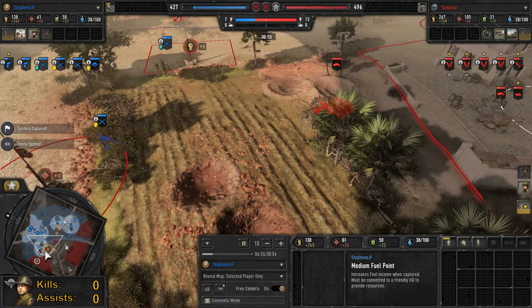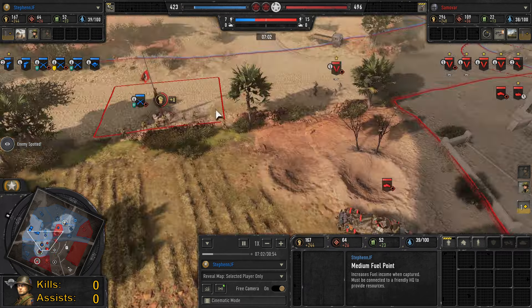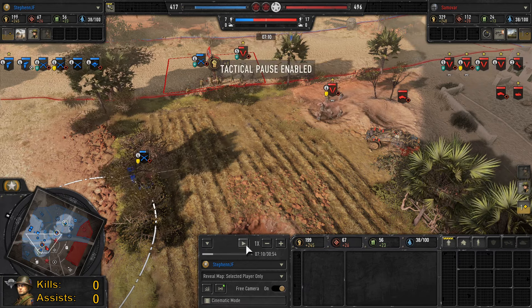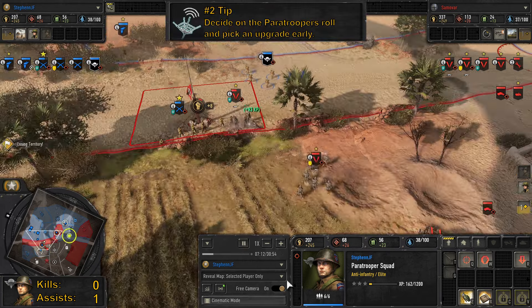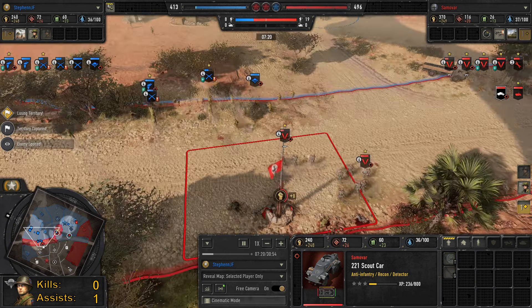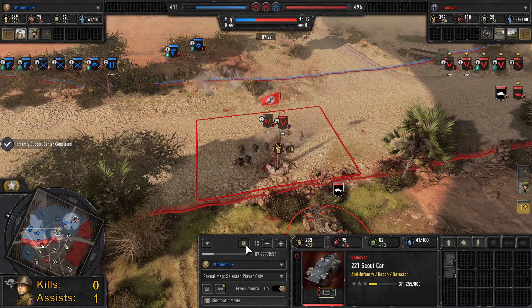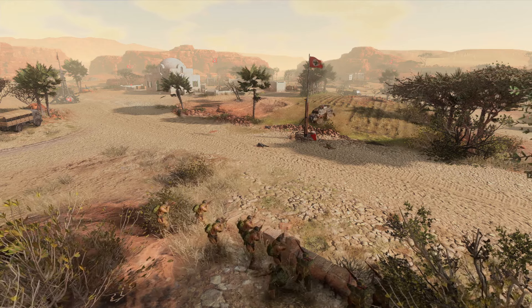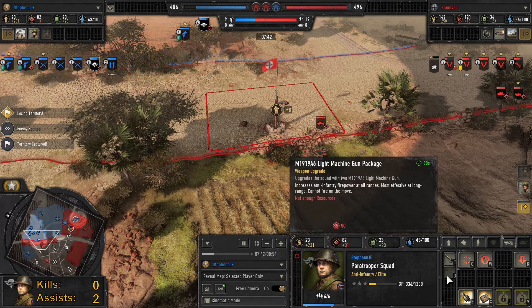The scout car has made its way onto the field. I'm not panicking — I know the scout car can be countered with what I've got. I'm not rushing out bazookas. I'm simply waiting for the LMG upgrade. The M1919 LMG upgrade can counter the scout car, and especially once I get the captain out, they can both double-team it.